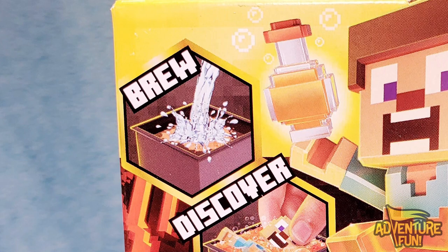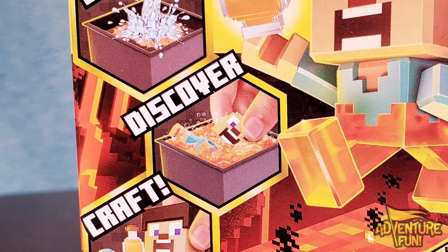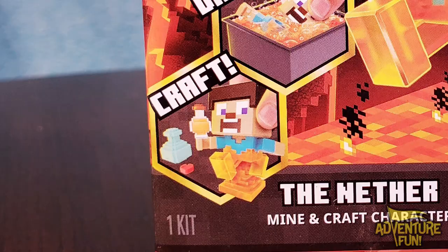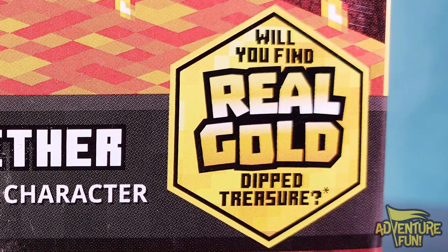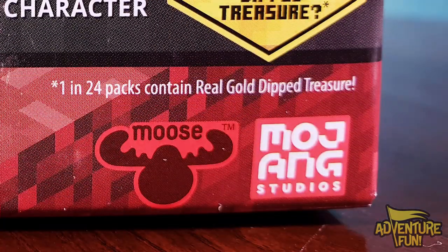First of all, it says you can brew it up — pour water, it starts to fizz. Then you can discover and craft your character. You can see the Nether Mine and Craft character. And then it asks, will you find real gold-dipped treasure? In teeny tiny print, it says 1 in 24 packs contains real gold-dipped treasure.